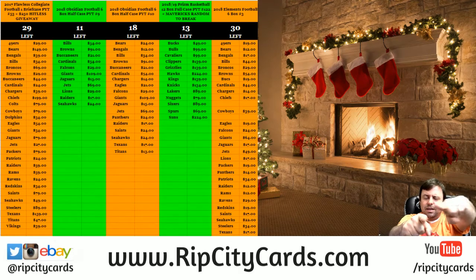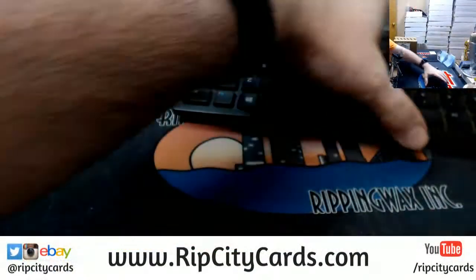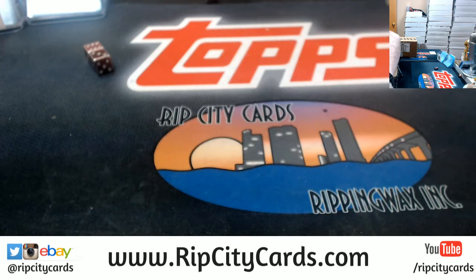Hey everybody! Carberry Suits is welcome. We're going to do the 2018 Obsidian Football Half Case number 9, RIP City Card style. Let's come on over this way. I mean, yeah, that's the Rashad Penny — the name was just escaping me. But yeah, Penny is a near guarantee.